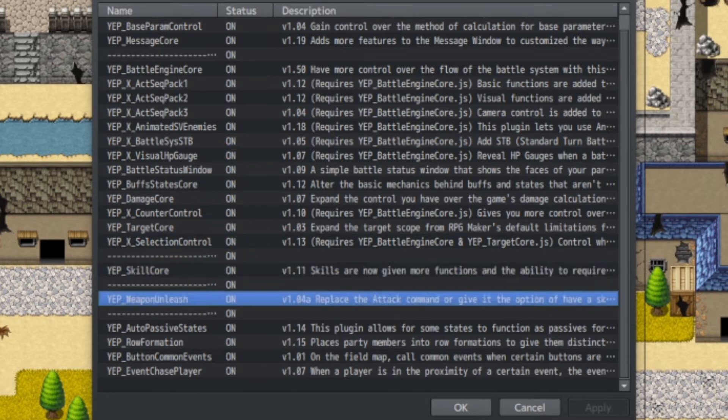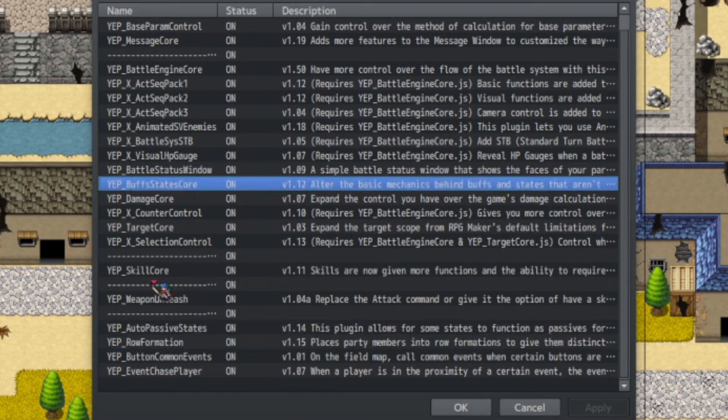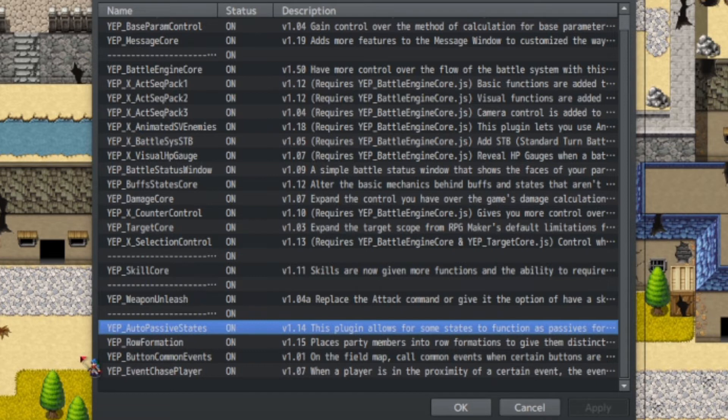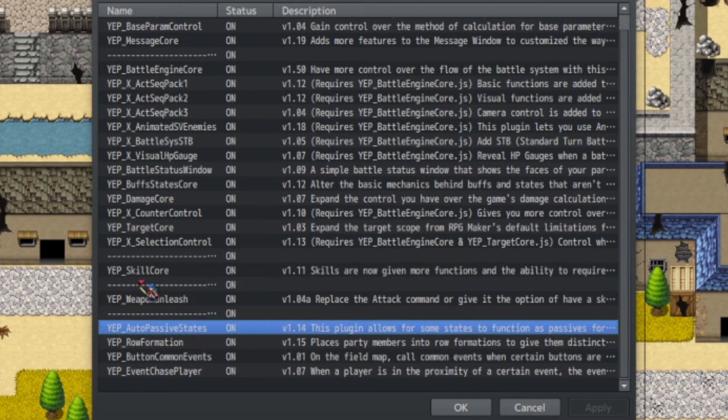We also have Weapon Unleashed, which is going to be used for the first variant — we'll be replacing the Guard command with it. We also have Auto Passed States and Buffed States Core. If you're going to use the Auto Passed State method, which starts the actor off with a particular state for the cycling commands, you don't have to use Auto Passed States but you can. If you do use it, you'll need Buffed States Core. I will also explain how to do it without these plugins.